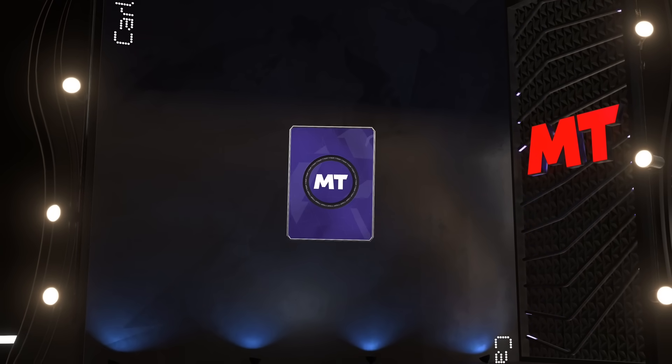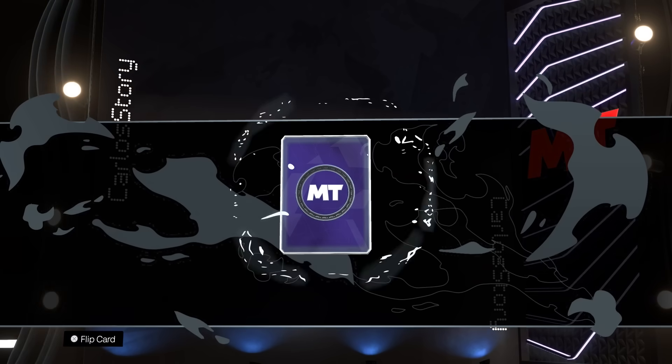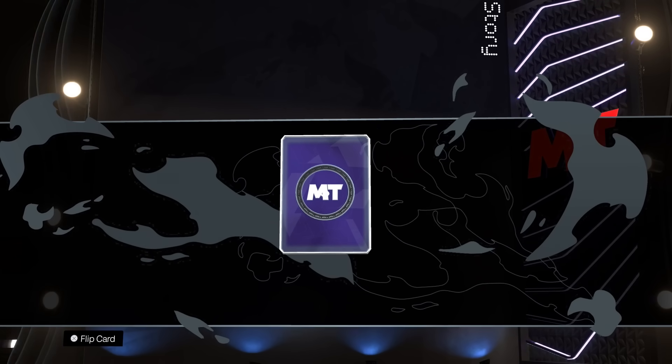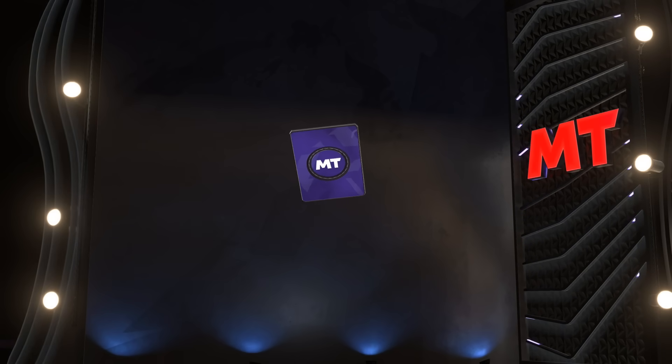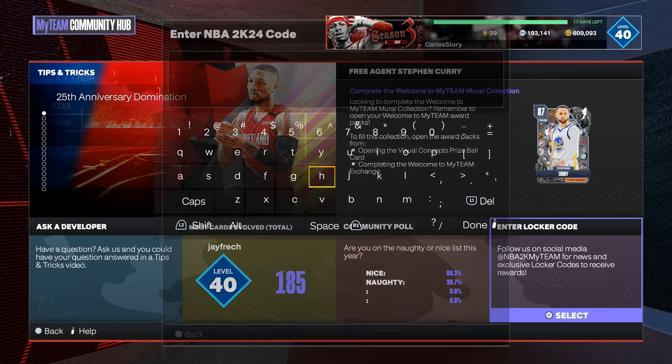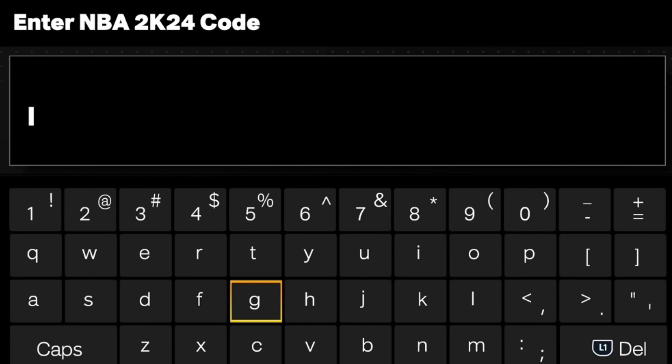We just got another new locker code, and this time it's for a guaranteed free diamond. If you want to see more free stuff like this, especially locker codes, like the video and let me know in the comments which diamond you ended up getting. This locker code is one of those that appears during games, but I've got you covered so you don't have to go watch the game. Make sure you're subscribed to the channel.